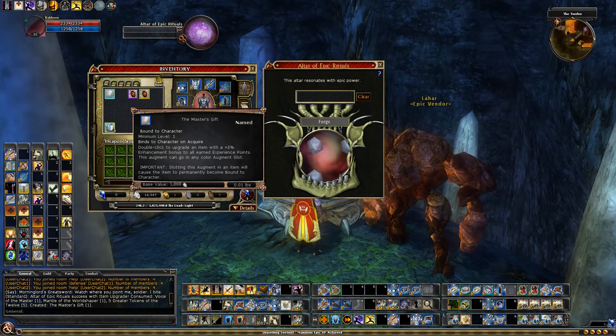They could always change that at any time, so I'm always careful. If I have an item with Master's Gift, I'll put it in the Shared Bank, but I won't put it in another character's bank — I'm worried about getting stuck there if they change it or it inadvertently changes with an update. Generally, you can put this in any item. I'm going to stick it in a level 30 item because I want to use the best Trinket I can at that level, but I still want to get my 5% boost for Reaper XP next life.